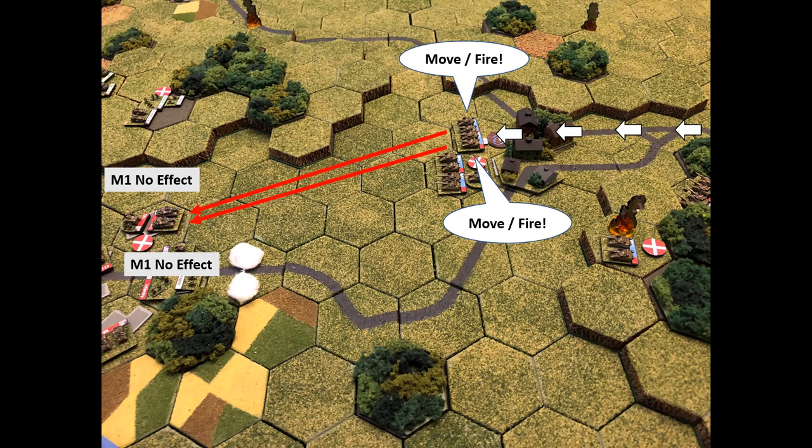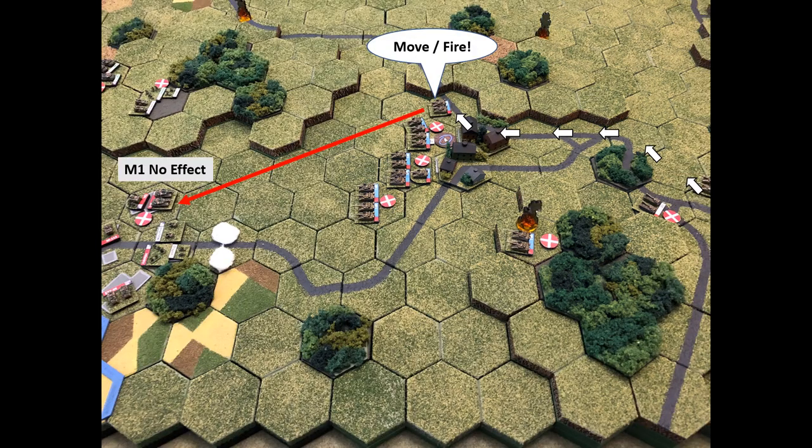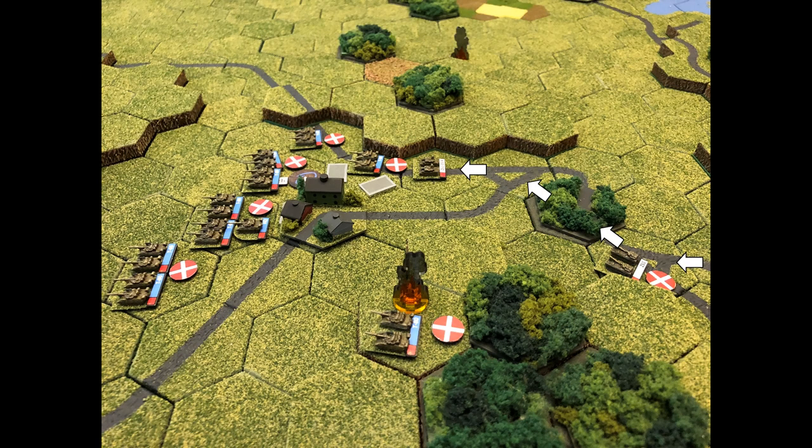Another stack does a moving fire — no effect. A third stack comes up with moving fire, and it's getting heated but defense rolls are holding. They come up in singles with moving fire — no effect — and then the furthest T-80 takes a shot and disrupts the M1. The air defense moves up, finishing their activation. An end-operations card is drawn.